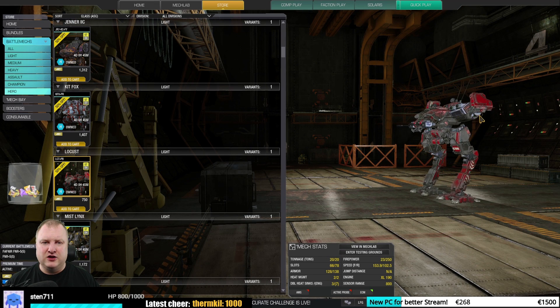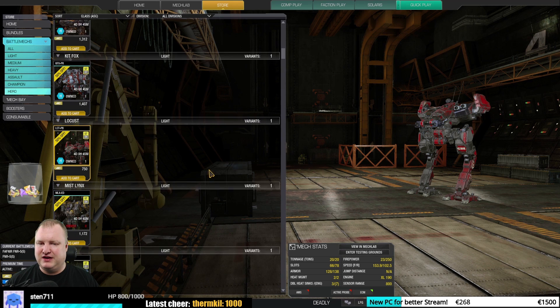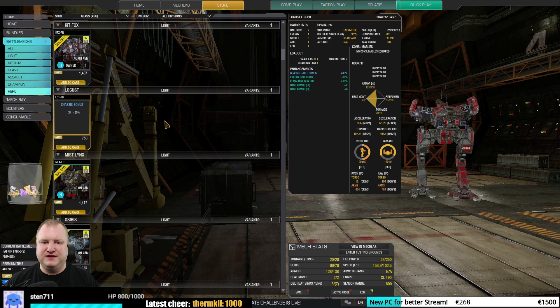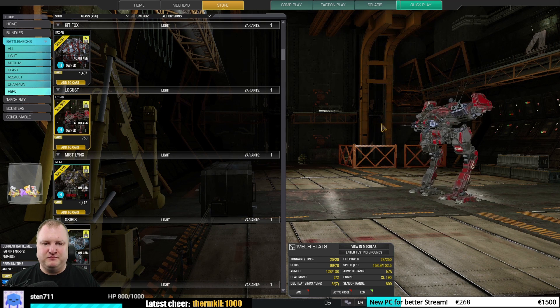The Locust Pirate's Bane — good to very good. Definitely a mech you should have in your inventory if you'd like to play light mechs. A little bit of lasers with ECM, always fun to play, and this is the epitome of being a little shit.